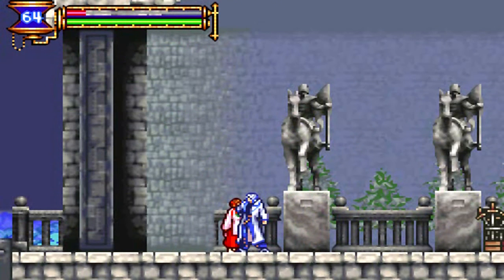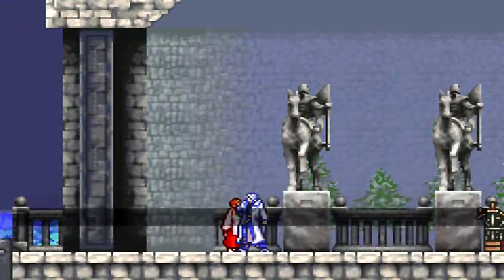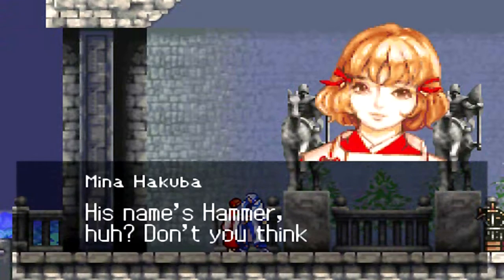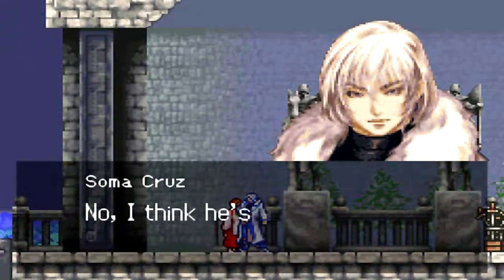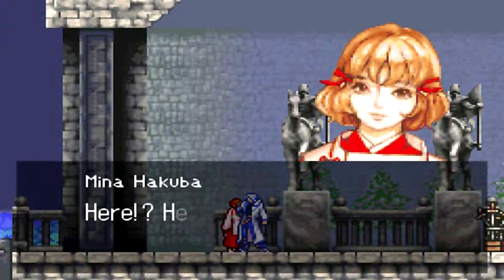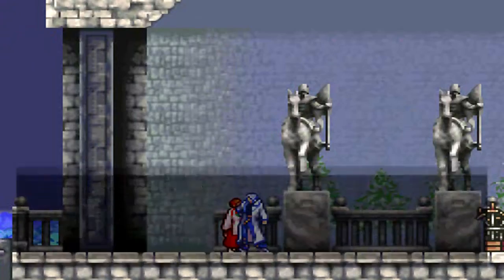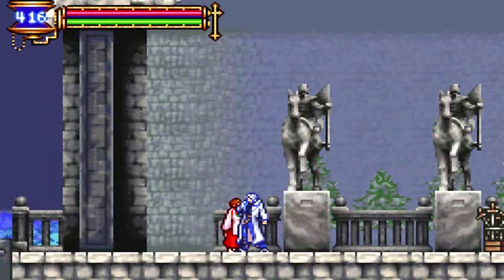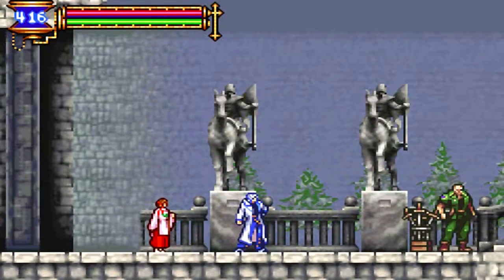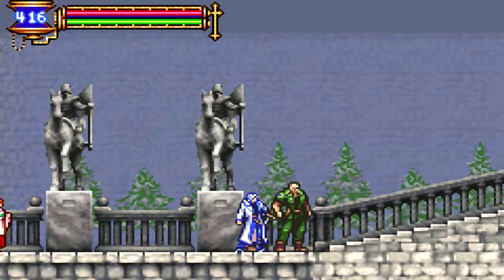Welcome back, Soma! There's a man over there — Hammer — who has a lot of weapons. He told Mina he was opening a shop in the castle, which is pretty strange. But if Soma says he's a good guy, Mina will believe it. Anytime you talk to Mina now that she's recovered, she'll heal you up, which is pretty good.